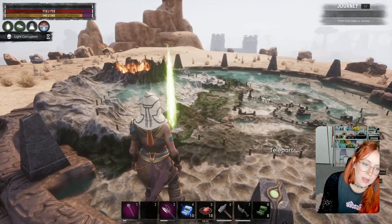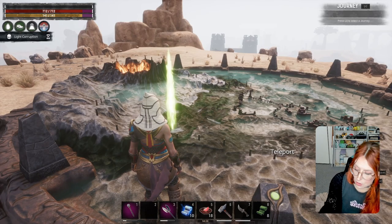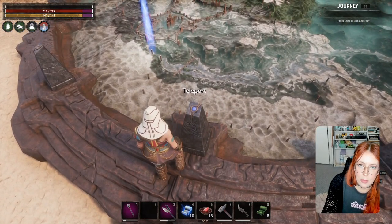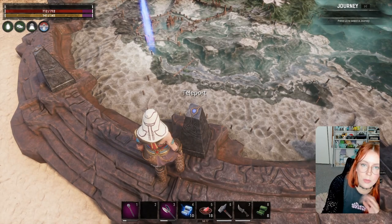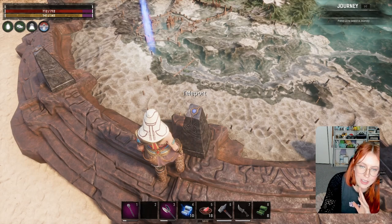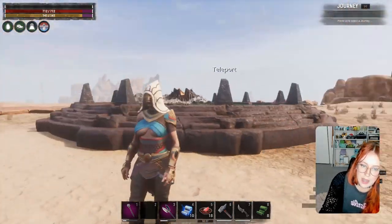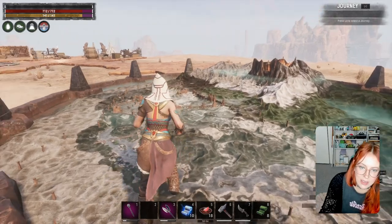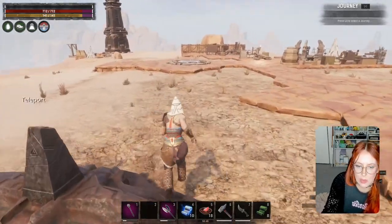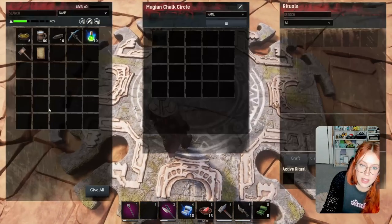If you happen to be in a tribe and your friends haven't touched the obelisks but you have, you can share obelisk teleports. Have them click on the obelisk, you also click on the obelisk, they spam it, you click it, and they will steal your obelisk ride. Do remind them to look at the teleport area and to click on the obelisk when they teleport in and not instantly kill themselves. Put a bedroll somewhere nearby if you're using a public map room. It's a pretty handy way to share teleport locations with a friend.